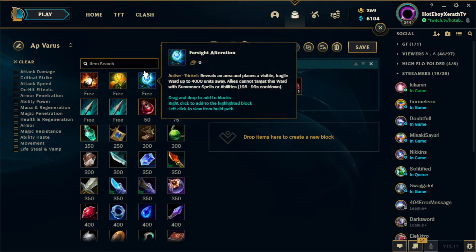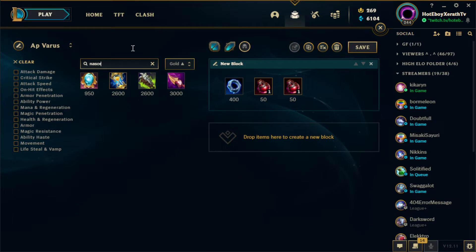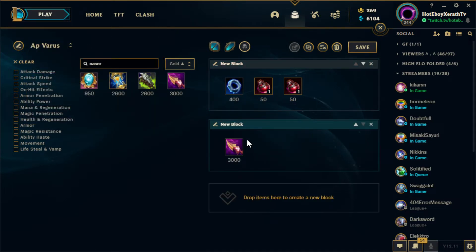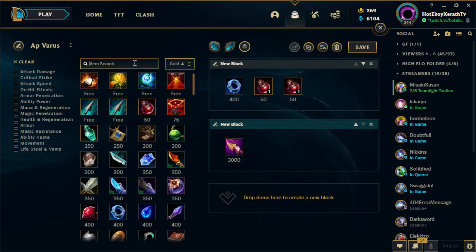Doran's Ring also helps with sustain. The first major item we're going to build for AP Varus is Nashor's Tooth. The main reason is the attack speed, the raw 100 AP, plus the on-hit effect — it's just a great item for AP Varus all around. It helps us apply Blight Stacks as fast as possible, and the extra on-hit damage stacks up nicely with our Blight on-hit effect.